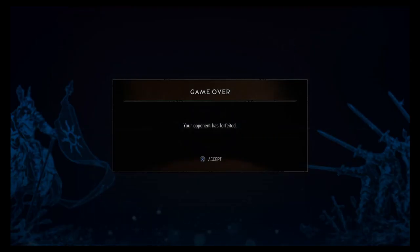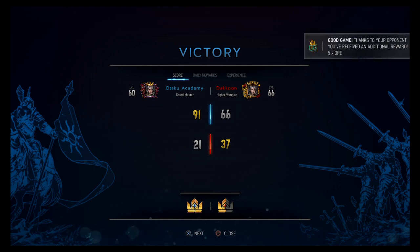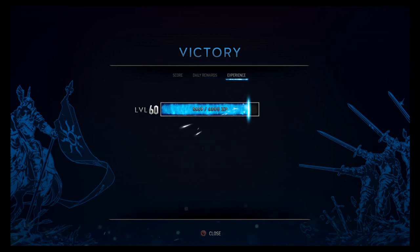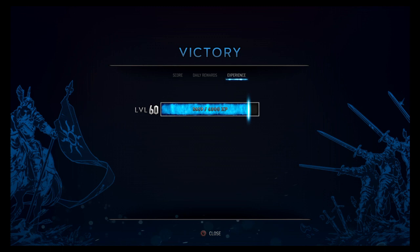Alright, cool — that went well. I was wondering about Henselt machine spam but it worked out really well. Even with our Peter not being the greatest against them. It was weird they dropped Vesemir right away but we had an answer for it whenever it dropped. That's game two — getting the last one now.